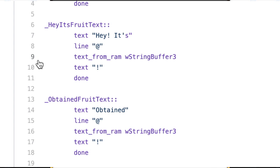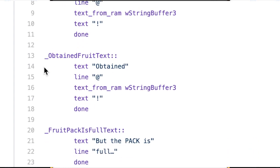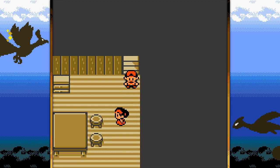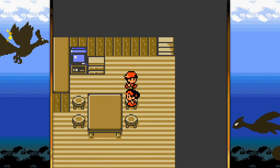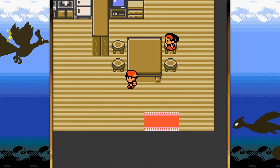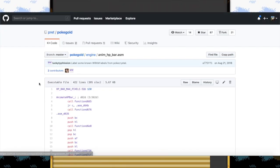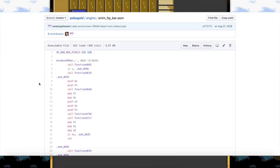Simple but effective. As I mentioned in the prior video, Pokémon was mainly built with assembly in its early years. To get an idea of how difficult it is to make video games with that language, let's check out this file here where the HP bar is animated.